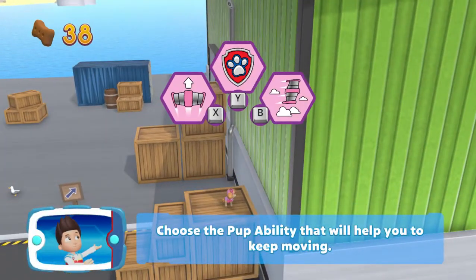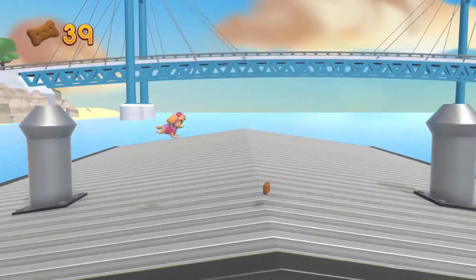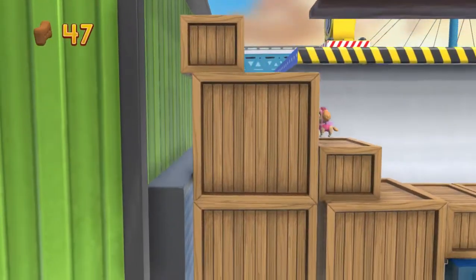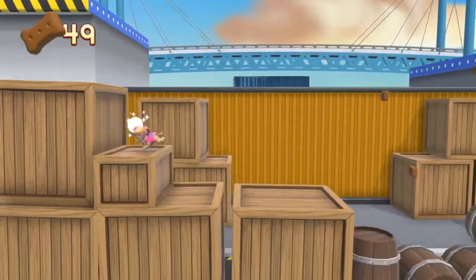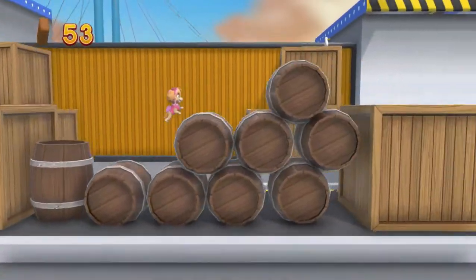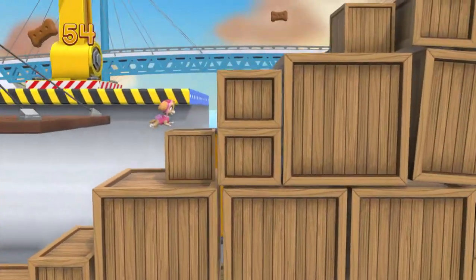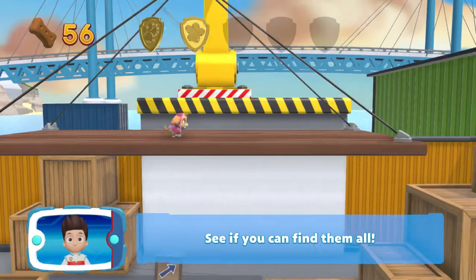Choose the PupAbility that will help you to keep moving. To find the lost sea turtles, keep following the path. Keep collecting pup treats whenever you find them. I'm detecting a golden paw print somewhere nearby. You've got the golden paw prints — see if you can find them all.